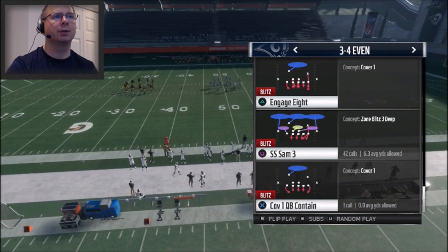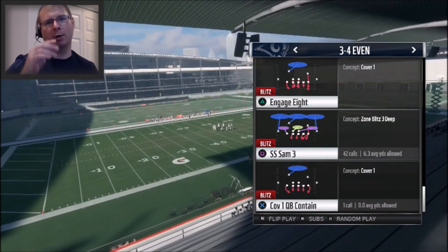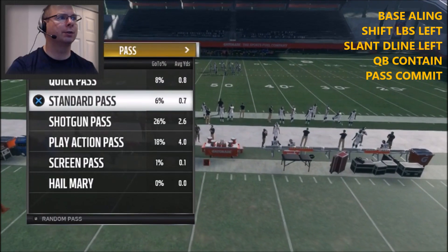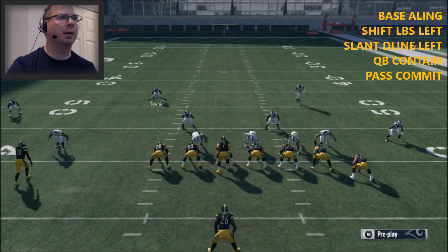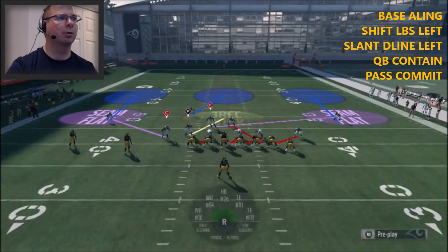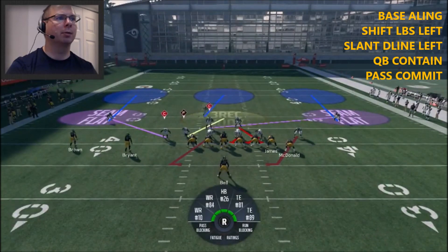The play we're going to look at is the Strong Safety Sam 3. In the upper right-hand corner, I'm going to show you all the breakdowns with instructions and how quickly we can set this blitz up against standard pass plays. We're going to base the line, shift our linebackers to the left, crash our line to the left, then pass commit, QB contain — and we basically have the blitz set up.